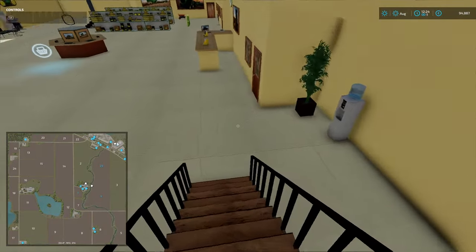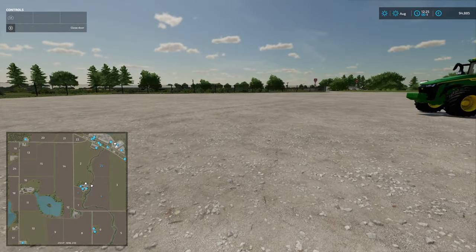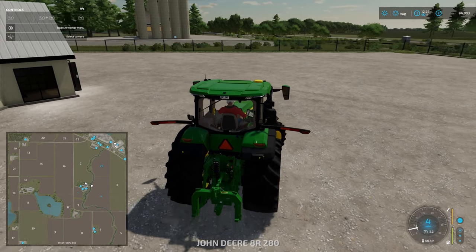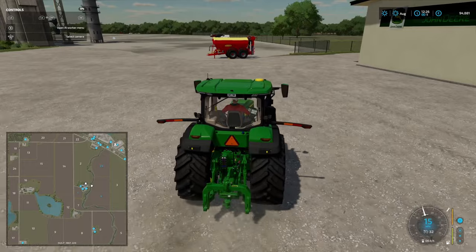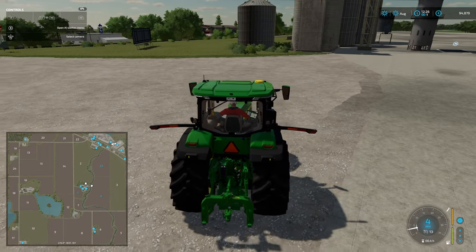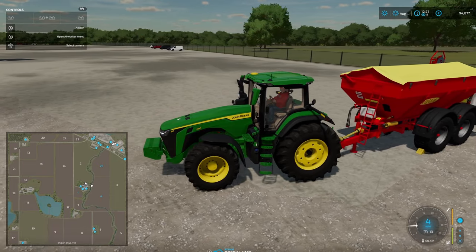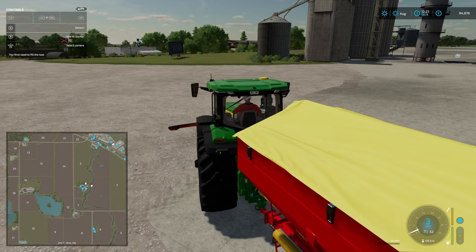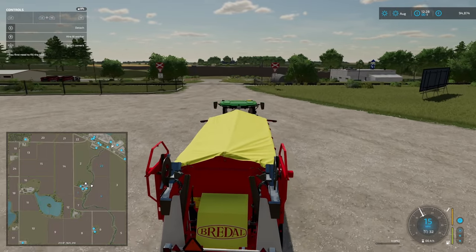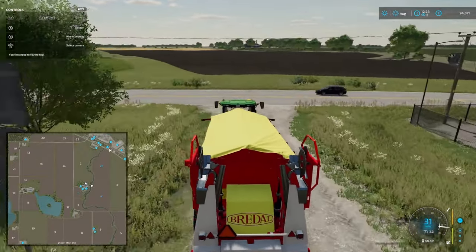We might as well - what we'll do is traipse across quickly to the seed and lime shop that we passed on the way up. We'll go and fill up some lime there. I think we will get a lime station on the farm.